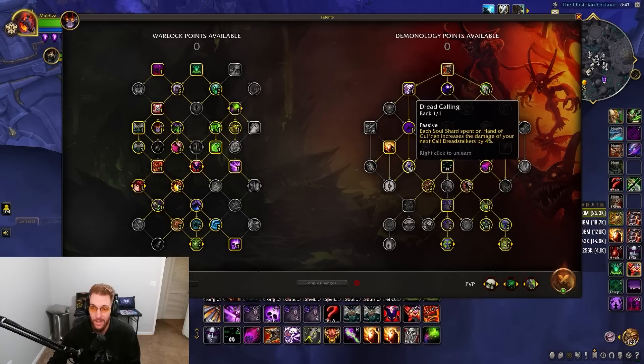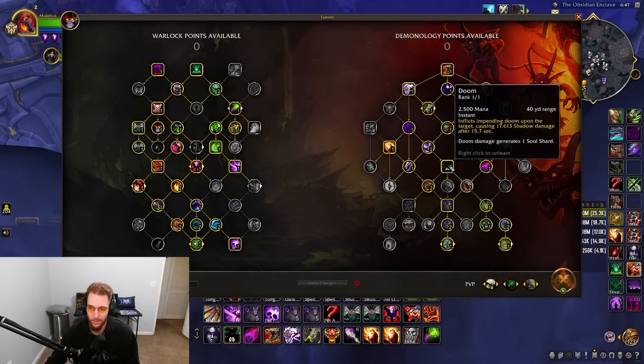Dread Calling is a big one — each soul shard spent on Hand of Gul'dan increases the damage of your next Call Dread Stalkers. As you free cast more Hand of Gul'dans, this stacks up, and when you unleash Dread Stalkers they hit harder based on shards spent. For Doom, I don't prioritize it too highly but when I have free globals I put it on targets just to get random soul shard generation coming in — I'm trying not to press Shadow Bolt at all.